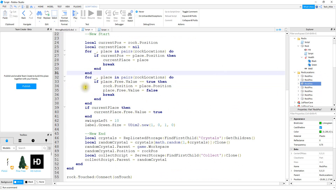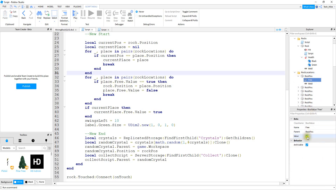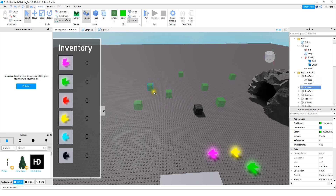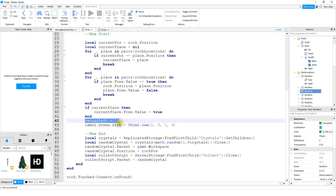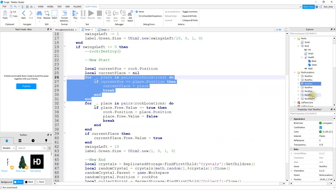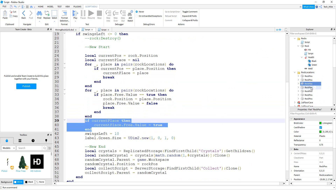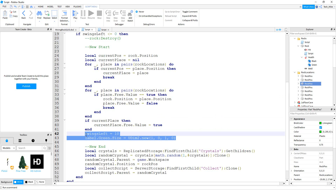After that, we loop through the folder again, this time checking which rock location has its free value set to true. When we find a free spot, we take our rock and set its position equal to that free location, then set its free value to false so we know the place is now taken. Then we take currentPlace and set its free value back to true, since the rock has moved away from that position — so another rock can take its place. Finally, we reset swings left back to 10 and reset the health bar so it appears full again.